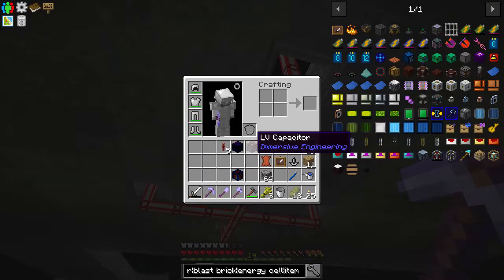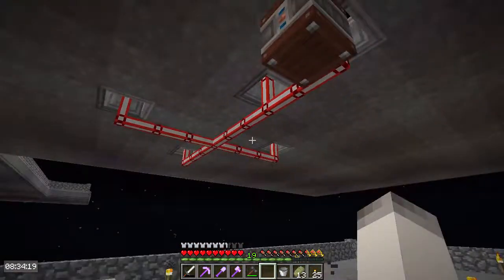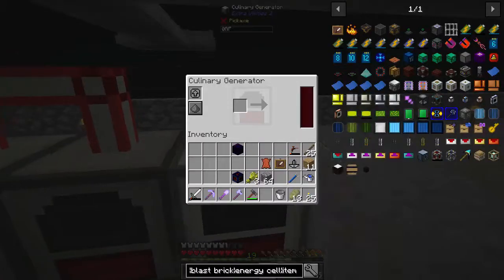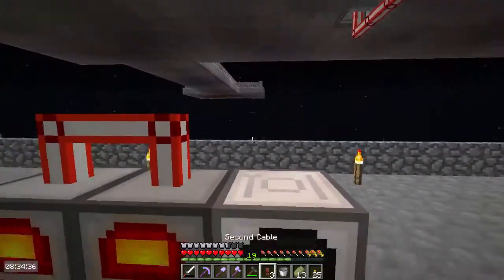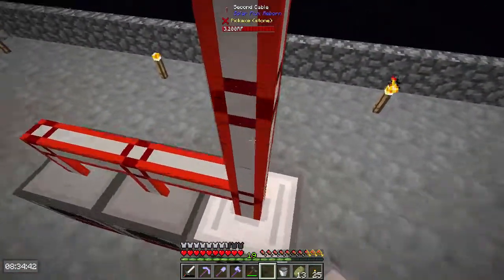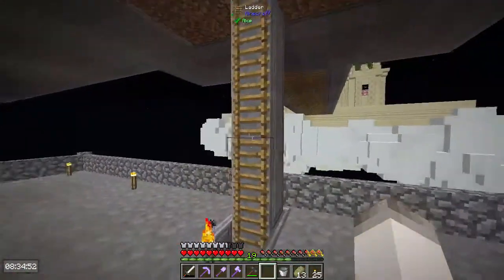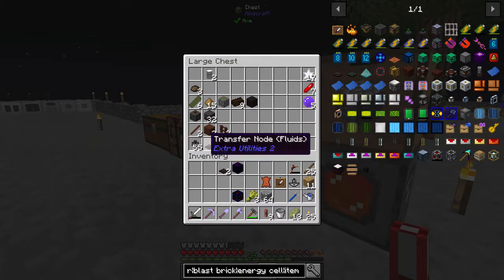What we're going to do is have this LV capacitor sitting with output and input configured. We'll break some of this stuff and send it up. We have that there. We're going to need a little bit more cables, which are just redstone and iron. We're going to need some transfer node items as well.